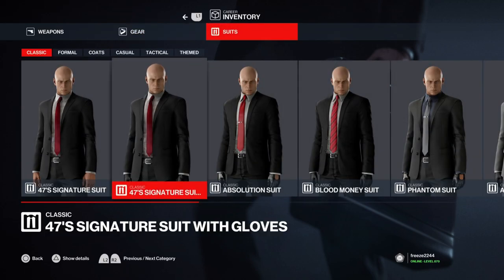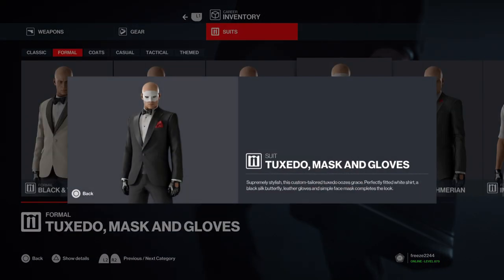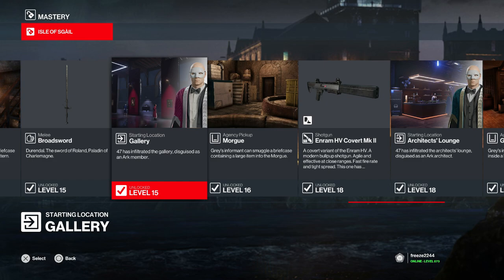You won't be able to access it within Hitman 2, but upon completing this elusive target you will get the tuxedo mask and gloves suit, which you can use on any other map. Getting Silent Assassin is going to contribute to awards unlocking more suits for elusive targets.